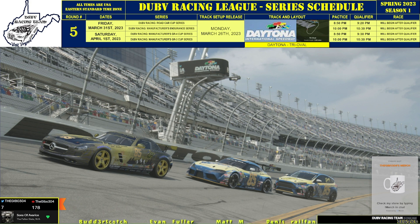Welcome back to the channel — back with another track guide for our league races. Here we are at round five, kicking off this Friday March 31st, Saturday April 1st. We have Daytona, the tri-oval. We are ready, we're excited for this week. A lot of people have been looking forward to this week. Let's get right into it.